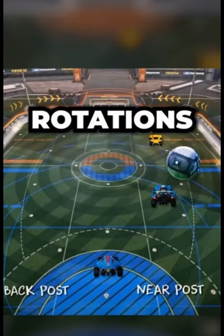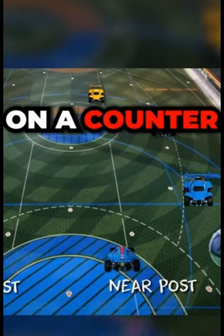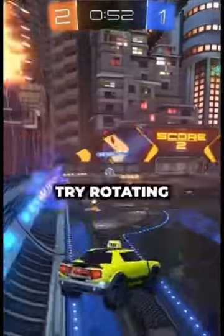One example of this is defensive rotations. Many players tend to rotate back towards the ball when the opponents are on a counter, when in reality they should rotate behind their teammate to cover the back post. Another tip is that if you don't know where to be, try rotating wide and around the play to recalibrate yourself.